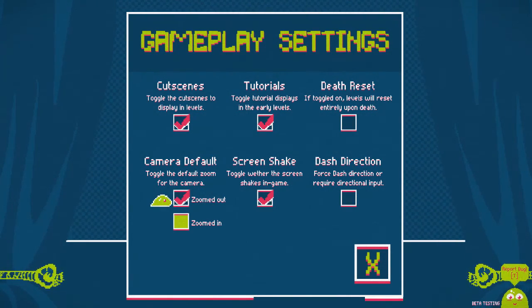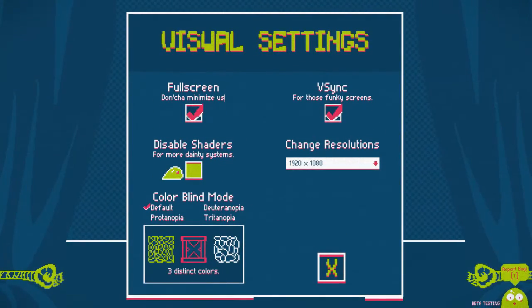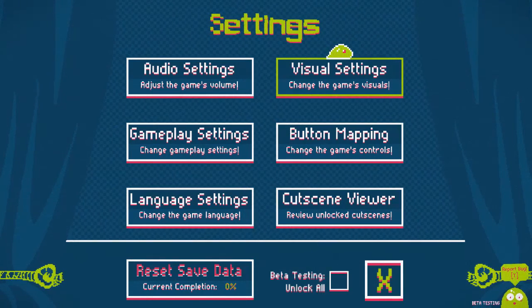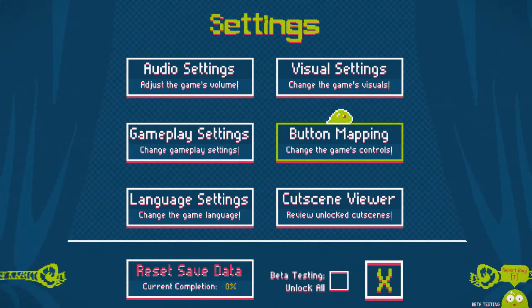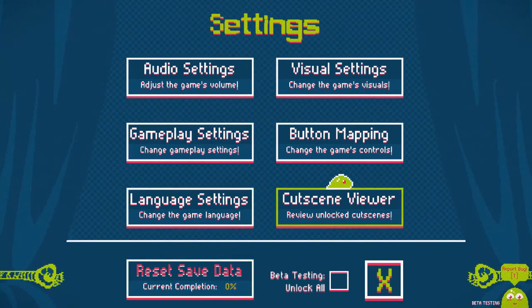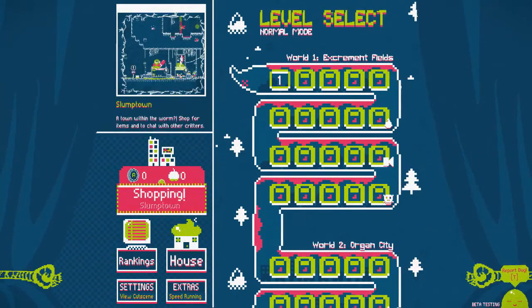Death reset is a pretty good speedrun option - that way you don't get thrown off by RNG being different. Dash direction. Yeah, that all looks fine, buttons seem fine. You can see a little line of pixel on his butt on this menu - pretty common little bug, nothing big. Color blind mode - that's good. I'm sorry to anyone who doesn't find options awesome, but I do. Cutscene viewer. This does feel a bit busy with the menu on the left there, but I'm sure I'll get used to it.